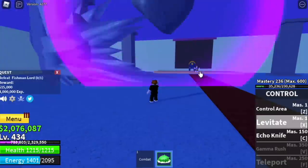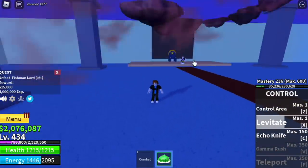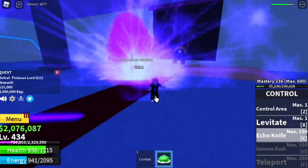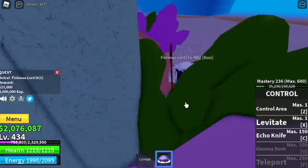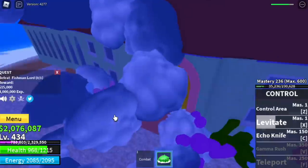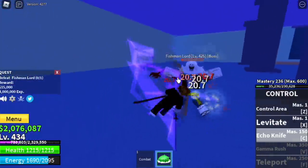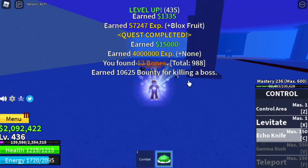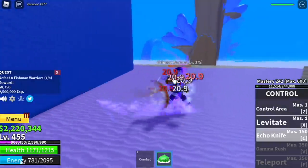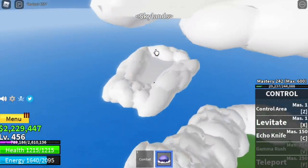At 425, you can start defeating the Fishman Lord. You cannot use your levitate here directly — lure him out and use your levitate there. Or use your Echo Knife and combat. Use normal attacks so that the HP of this boss won't regenerate. Goal is level 450. After that, we can now go back to Skylands — one step higher to grind the God's Guards.